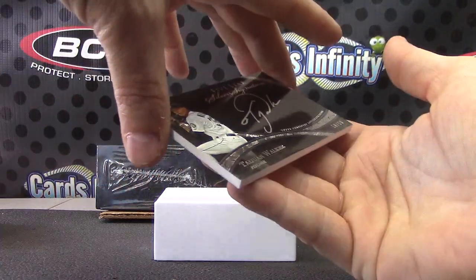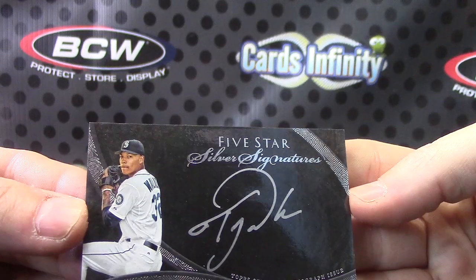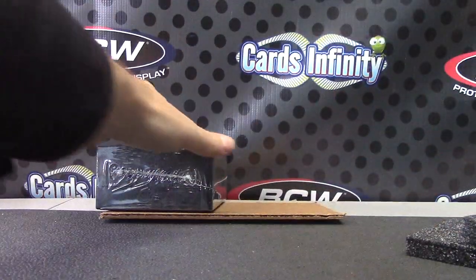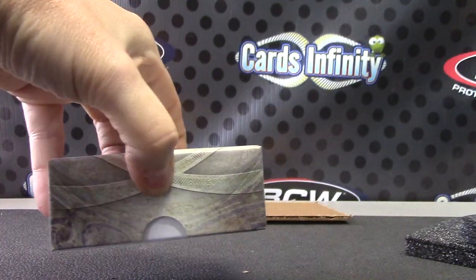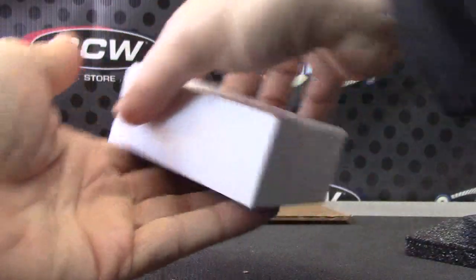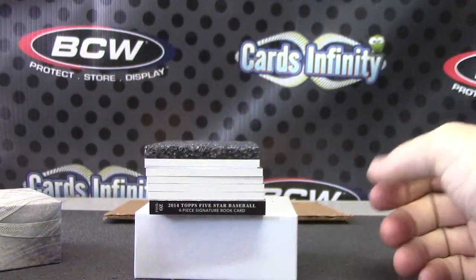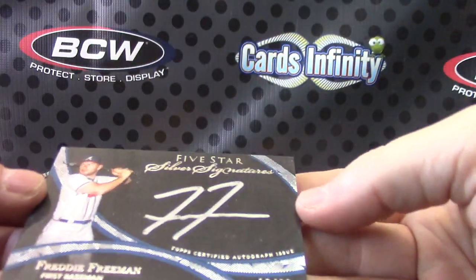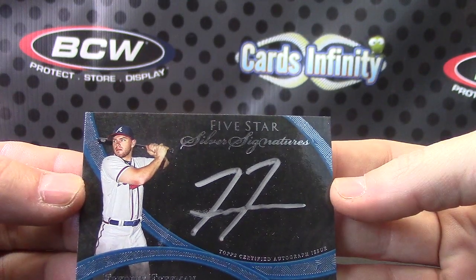And we have a silver signings — Juan Walker, 18 of 50. And the last one of the case: four piece signature book. We have number 10 of 20, silver signings — silver signatures, Freddie Freeman. I guess there's one book per case.